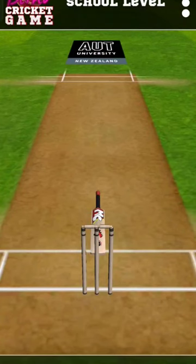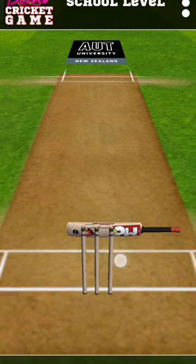Welcome to the blind cricket game. You need 29 runs to advance to the next level. You are allowed 3 wickets at this level. When the bowler asks if you are ready, press and hold your finger on the screen for 1 second to start. Are you running? Ready?